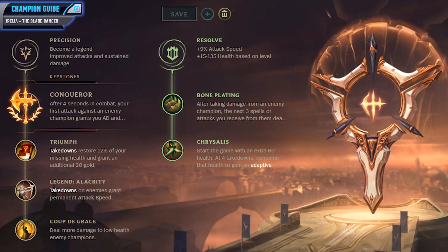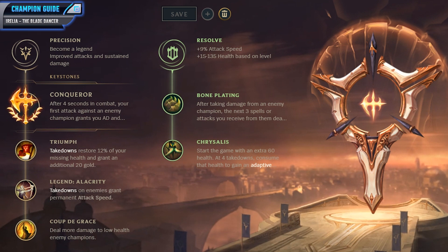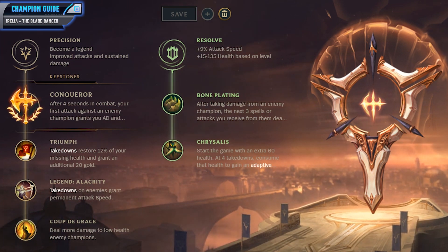For my runes, I like to go for Precision and Resolve, grabbing Conqueror as my keystone. This will give you some extra attack damage and also convert some of your damage into true damage, which will be great against those tankier targets in the top lane. You then want to pick up Triumph so your takedowns restore extra health and grant you additional gold, and then pick up Alacrity so those takedowns give you permanent attack speed. Finish up Precision by grabbing Coup de Grace because you will do extra damage to low health enemies. For the Resolve side, I really like taking Bone Plating and Chrysalis. Bone Plating is fantastic because you will be taking less damage in that top lane when you are dueling, and Chrysalis is really strong because you will be tankier early game and get some extra damage in the later game. You could go more carry oriented with Domination or Sorcery, but Resolve is much stronger for making it through the lane phase and dueling your enemy.